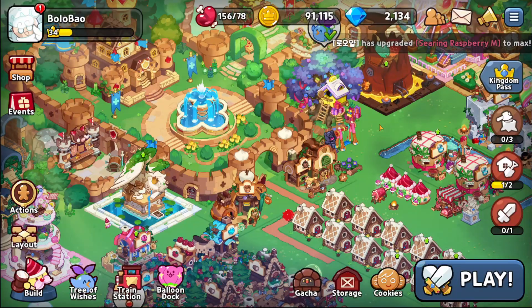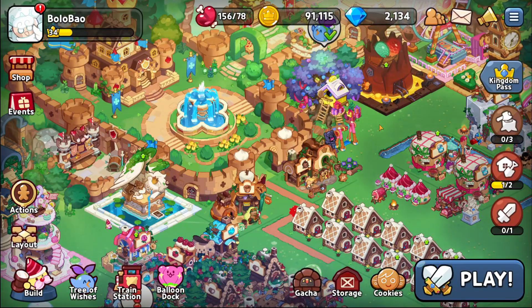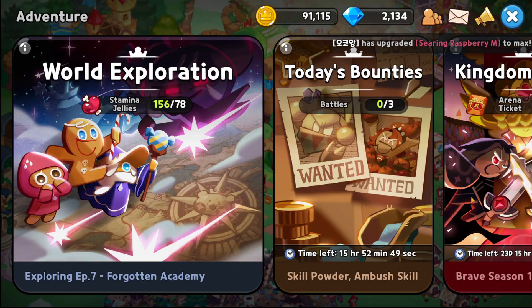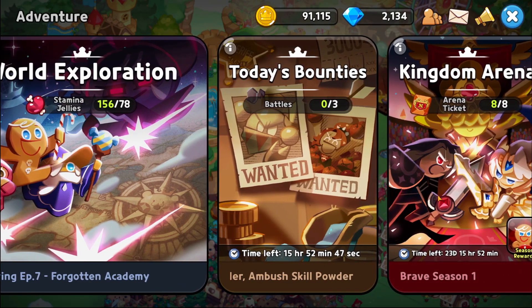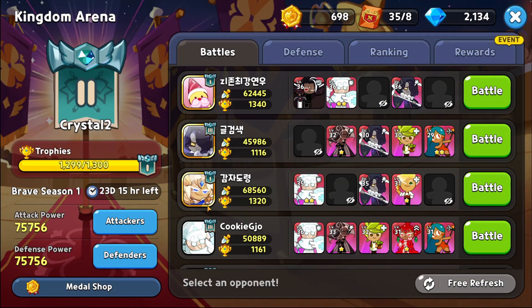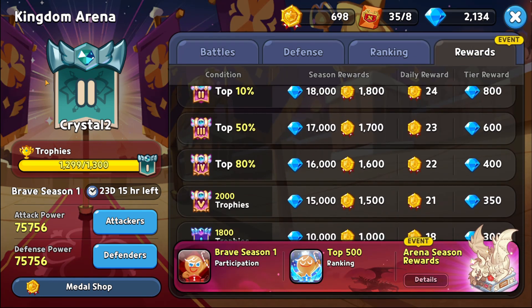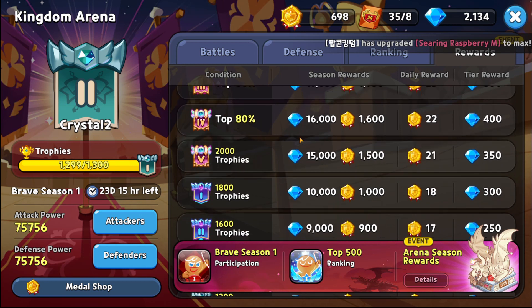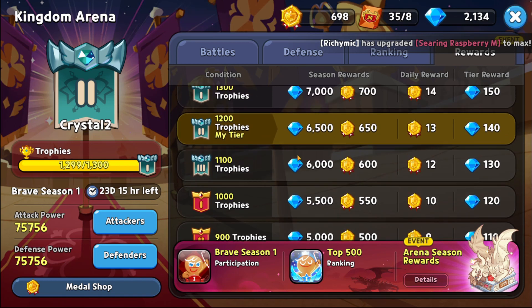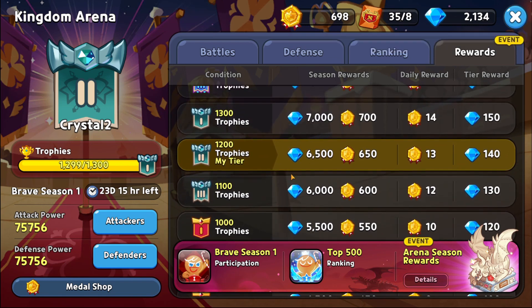Hello friends, welcome back to another Cookie Run Kingdom video. Today we are doing some PvP. In my last progress video I was still pushing silver, but I have been making quite some progress. I am now currently in Crystal. I was in Crystal 1, but I guess I lost a few. So I pushed all the way from silver through gold and I am now in the Crystal tier.